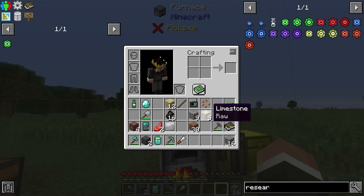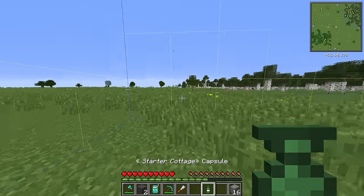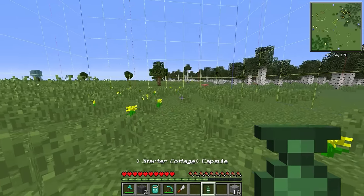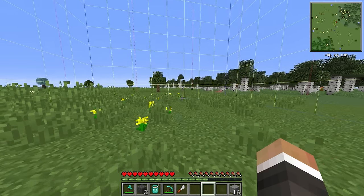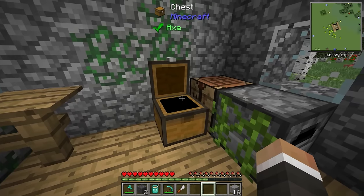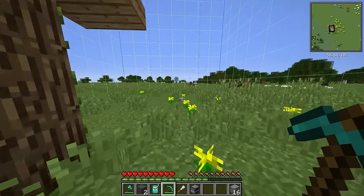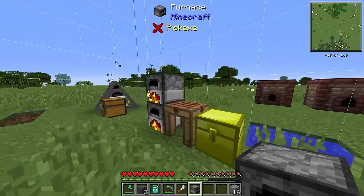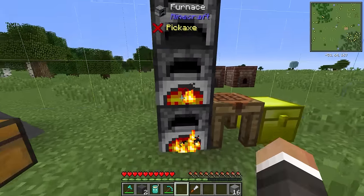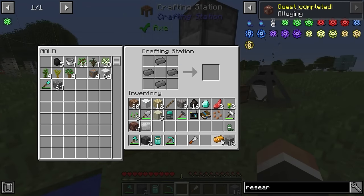One thing we started with that I haven't mentioned is the starter cottage capsule. This pack uses capsules quite a bit — we right-click to place down a fully functioning house wherever we like. There's a free chest and furnace inside, which I'll take, and a bed in case we want to sleep. We add the furnace to our wall of furnaces. Back over here, we should have four modularium — we do indeed — so we craft all four with one copper ingot, getting our first two blocks of machine casing.